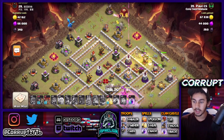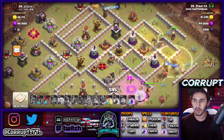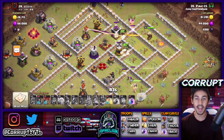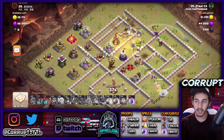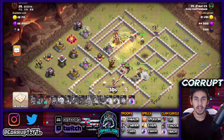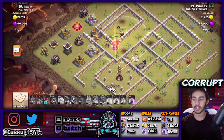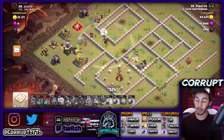Once we get in there, the funnel is already set. We can drop an E-Drag to create a funnel on this side, and then the Siege Barrack. After that, we have easy pathing through the base with the Miners. We popped the Warden ability early because we're charging into the Eagle, two Wizard Towers, and even a Ground X-Bow — there's going to be a lot of DPS. That's why we want to use the Grand Warden ability early, so we're not wasting Heal spells.